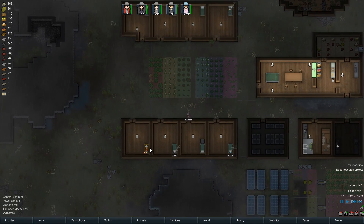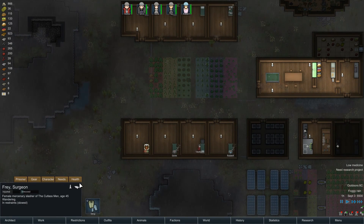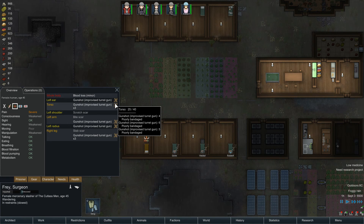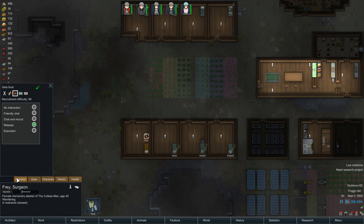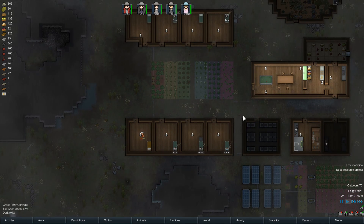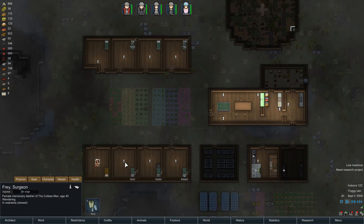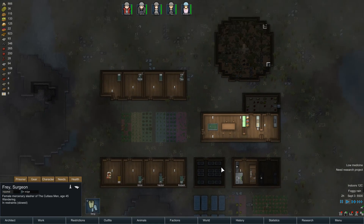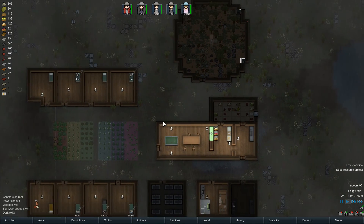Vector was just healing our prisoner Frey. Let's see how she's doing. Looks like she's alright — she's in a bunch of pain, but it's probably to be expected. We've set her up for release because she's quite difficult to recruit. Perhaps we will someday earn the goodwill of the Cutlassmen. Unlikely, but you can always hope.